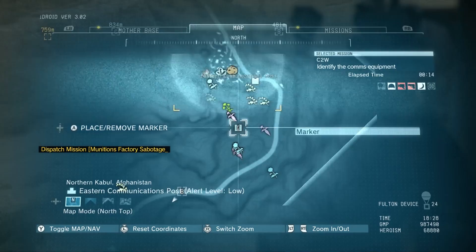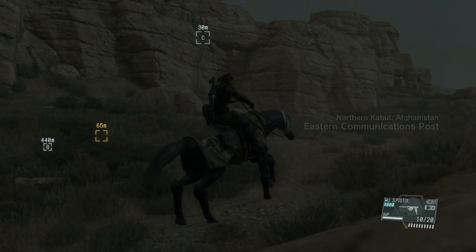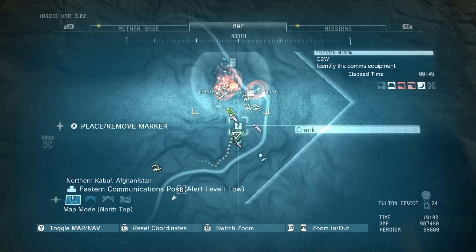So what you're supposed to do on this mission is destroy three pieces of communication equipment. There are like three radio broadcasting things at the marker here, and I just edited out basically riding my horse over to this crack in the wall over here.